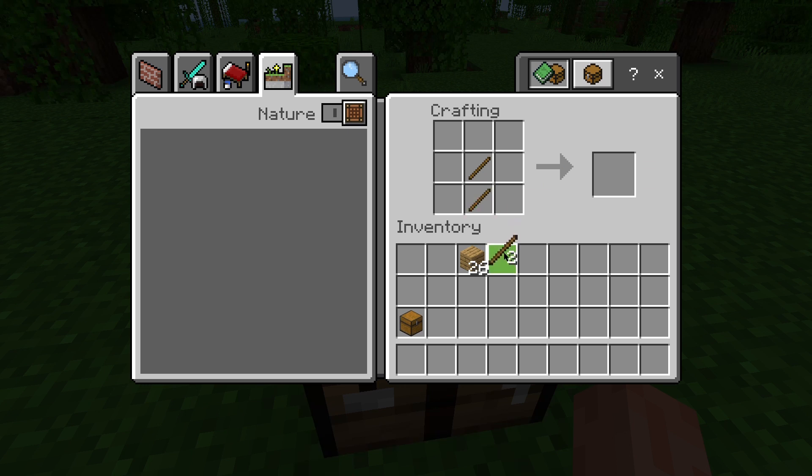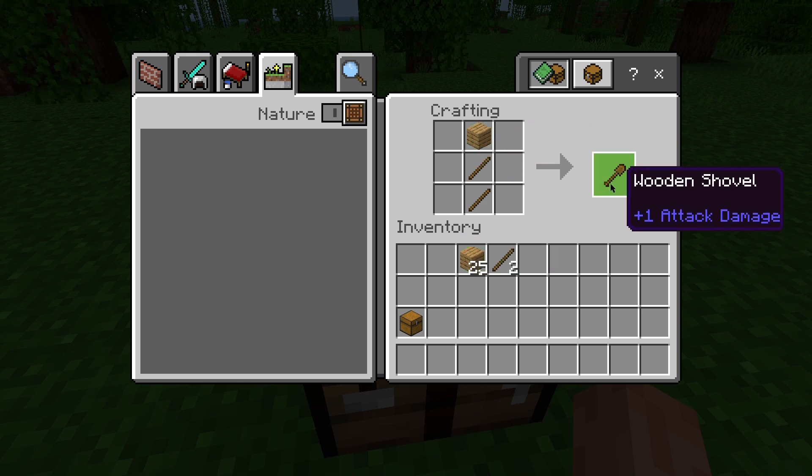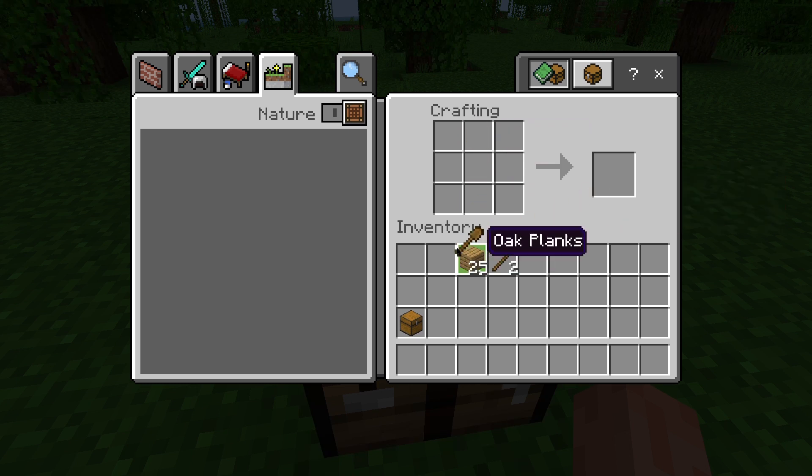Now make a wooden shovel. Place one oak plank in the top row center square, one stick in the middle row center square, and one oak plank in the bottom row center square. Drag the wooden shovel to your inventory.